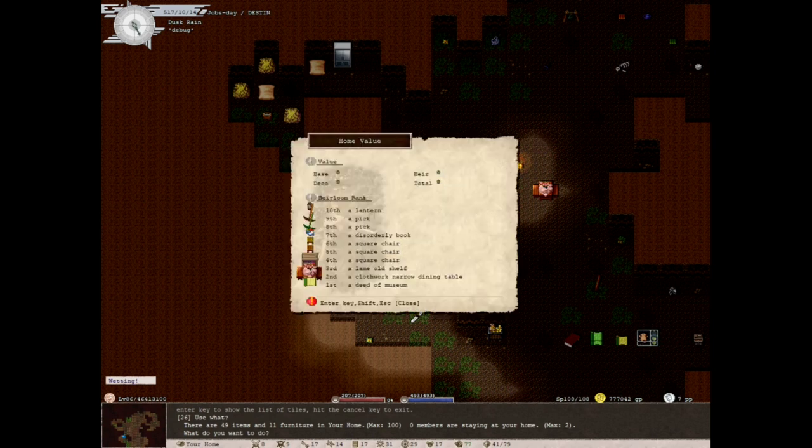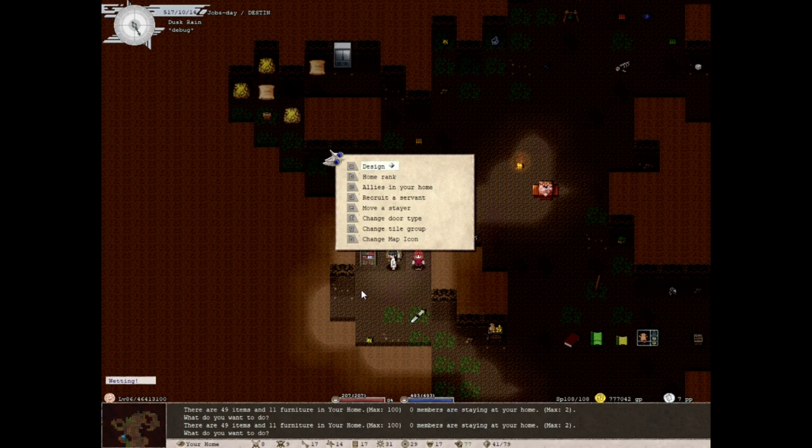If I look at my home rank, I can see the best thing I have in my house is a deed of museum — that's for another video. You can see all of these and some are just absolute trash, literally the trash that spawns in because it's a crappy cave. I have done nothing to set up my house. So let's talk about house rank for a minute.